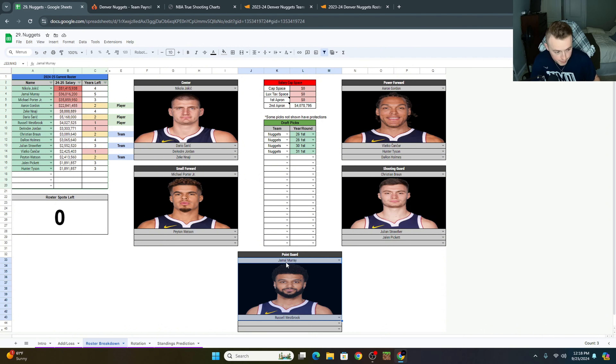Looking at the depth chart: at point guard, feeling pretty good, but we'd like another reserve option since none of our other guards are comfortable ball handlers. At shooting guard, there are real question marks. Small forward, we love Michael Porter Jr., then it gets iffy. Power forward: Aaron Gordon, then a maybe in Kankar if he's healthy, Hunter Tyson, and Deron Holmes is hurt — though they're probably going to get a disabled player exception. At center you've got Jokic, Saric if it works, and DeAndre Jordan as a reserve. There's a clear depth problem on this team — it's very evident.